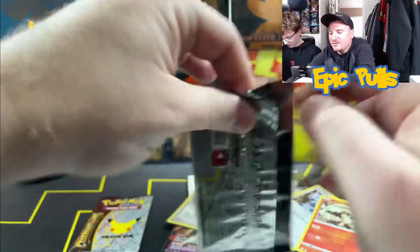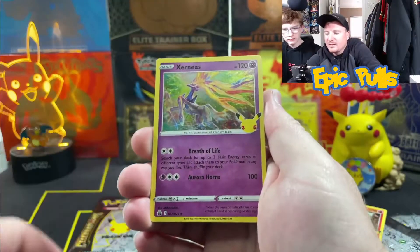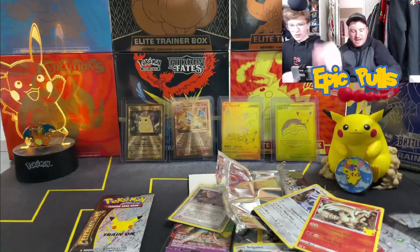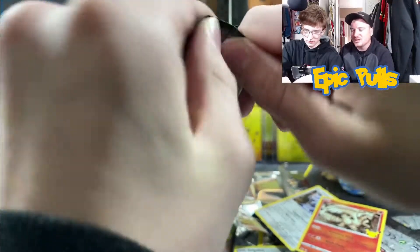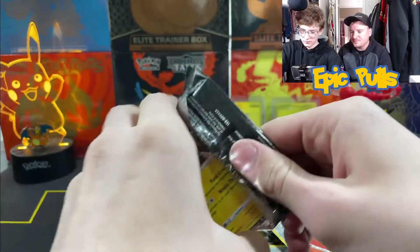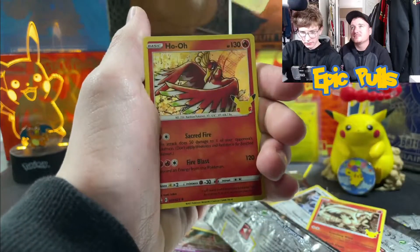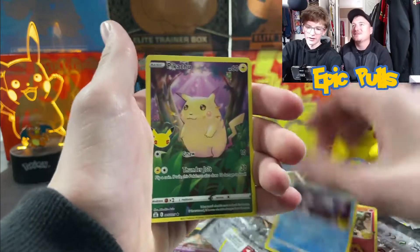Two more packs left for this ETB. Got a Dialga, Cosmoem, Xerneas, and another Solgaleo. Code card right there. Final pack of the opening — see if we can get some last pack magic. We had some pretty crazy last pack magic in yesterday's video, so let's see if we can keep the LPM going. Starting off we've got a Zekrom, a Ho-Oh, Hawlucha, and another base art Pikachu — Meridian Pikachu.